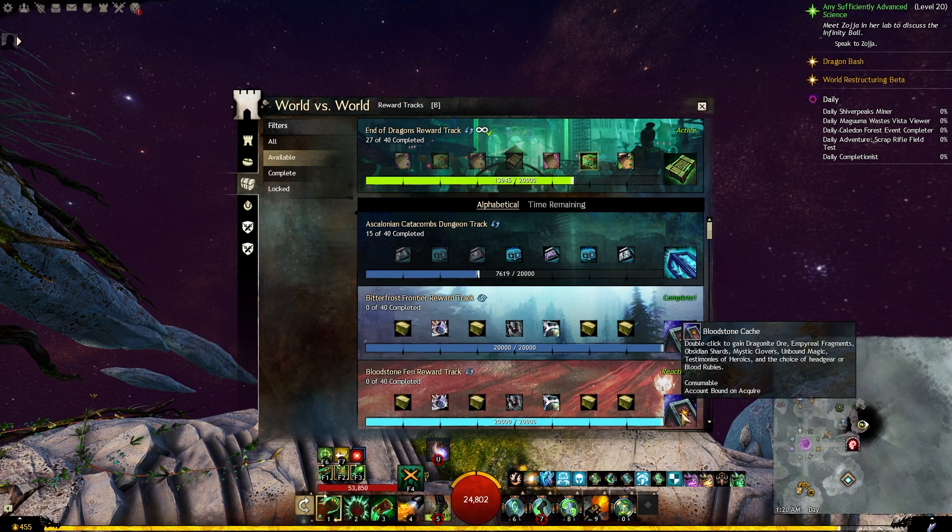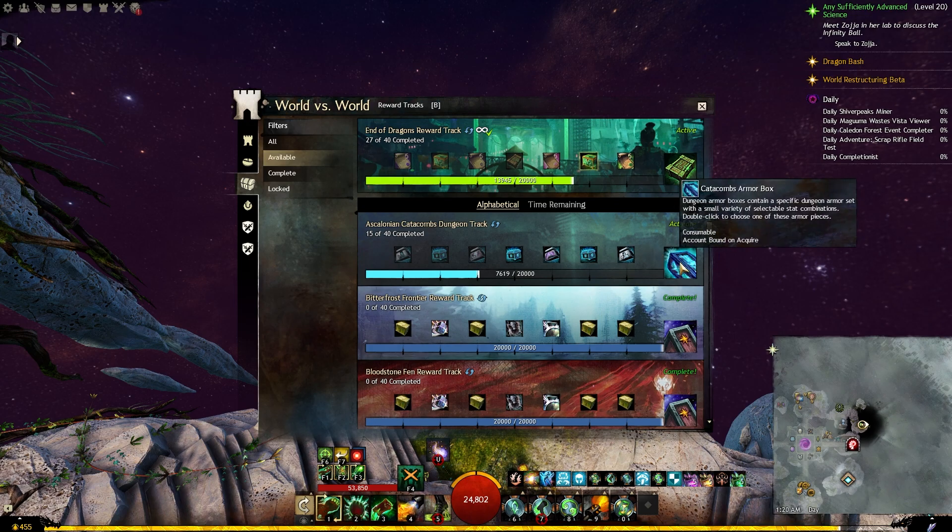To know if a track will give you mystic clovers or not, just hover on the final chest and read the rewards — one of them will be mystic clovers. For example, the Bloodstone Fen reward track will give you mystic clovers, while Ascalonian Catacombs will not.